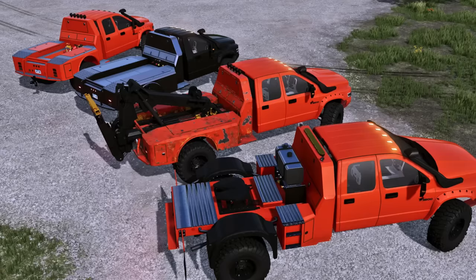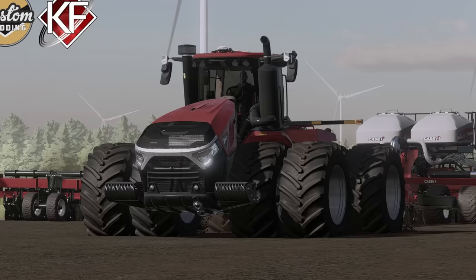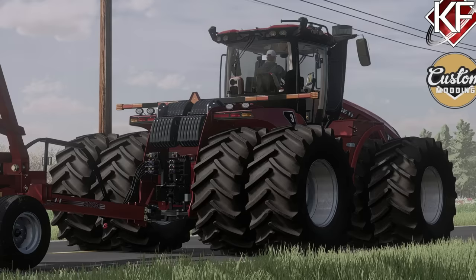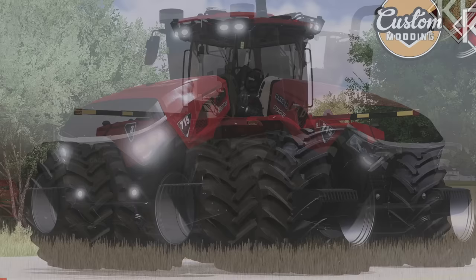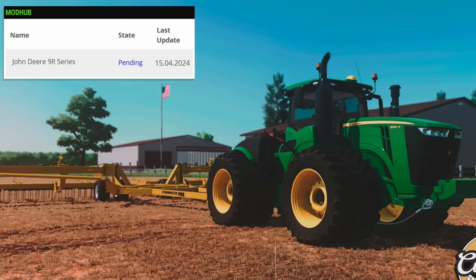Carl Farms dropped a bomb — a Case IH 715 Steiger wheeled version using the new 715 Quad Track model as its feature set, including hood, cabin, route, 3-point, and more. They've created a wheeled version which actually hasn't been announced by Case IH yet, so Carl Farms is using it as a prototype for now. It will be released as a separate mod from the 715 with tracks, with all the same options and wheeled configurations as Carl's AFS Steigers. However, the canine dozer blade will not be compatible because the hood on the 715 is just too wide. The model is almost done and should be submitted for testing this week.